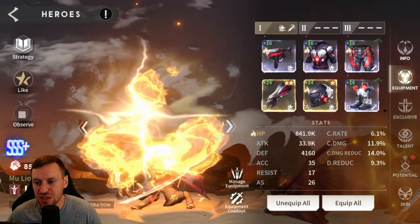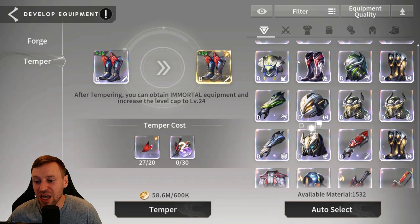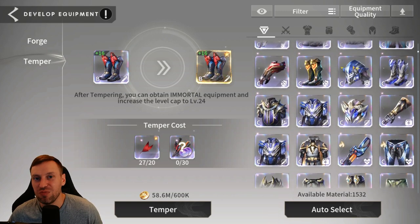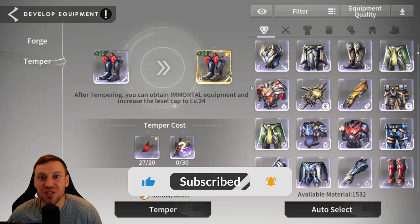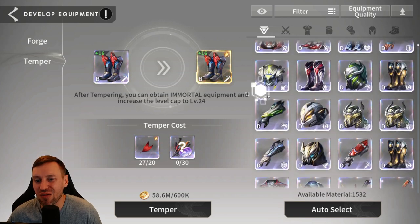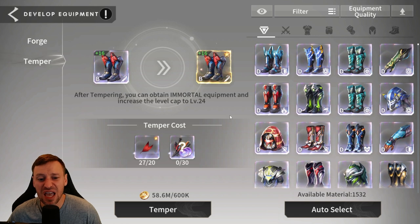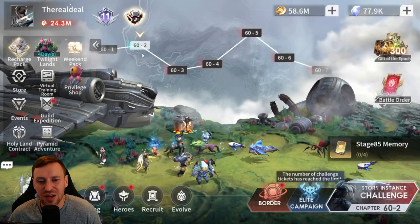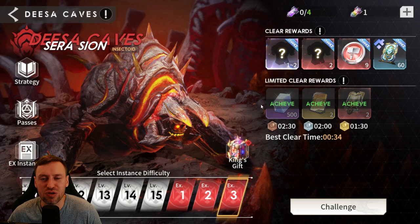If we look at faking a temper on a piece, I need to farm up D gear. Obviously we don't want to use our good gear — at the moment I'm using C plus. You want to be using A and B gear, but on an earlier account you can't always be spoiled for choice. D gear is perfectly fine to feed into tempering, and we need 30 pieces, so that's a lot.